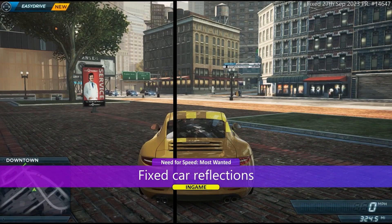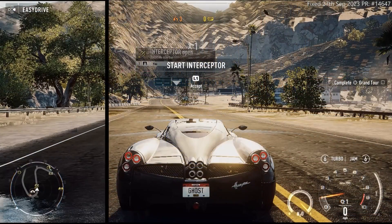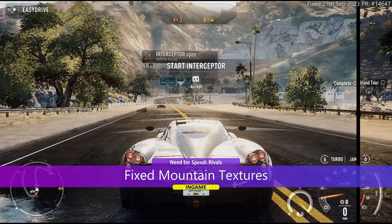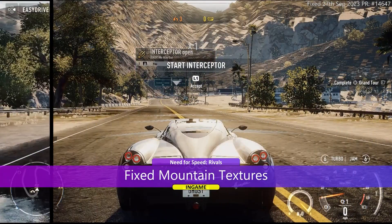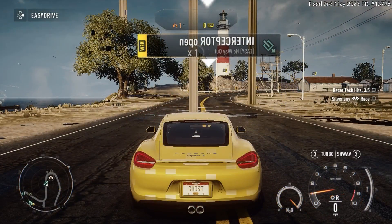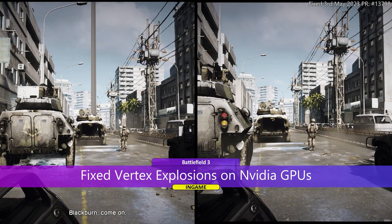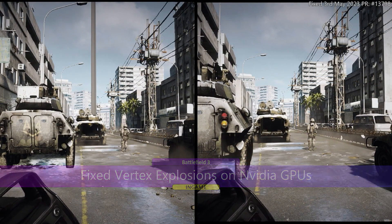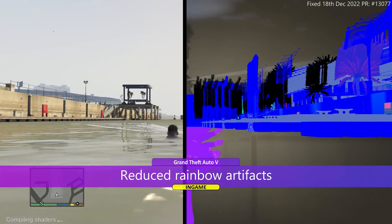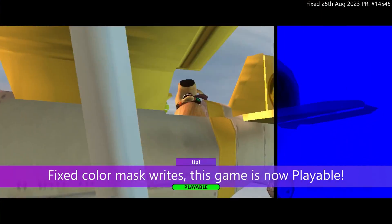Need for Speed: Most Wanted had its reflections corrected, and this game also has a PC port. Need for Speed: Rivals had the textures of the mountains fixed, and an issue with vertex explosions when using an NVIDIA GPU was also fixed — this game also has a PC port. Battlefield 3 also had its vertex explosions on NVIDIA GPUs fixed, and it's another game with a PC port. In GTA 5, colored artifacts have been reduced. In the game Up and also in WALL-E, the color mask has been corrected and now both games have moved to the playable state.